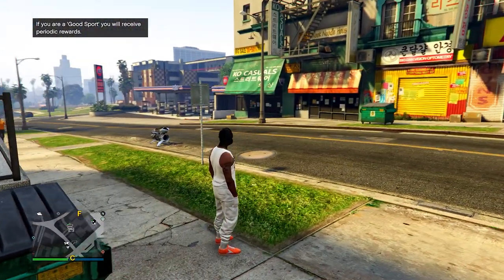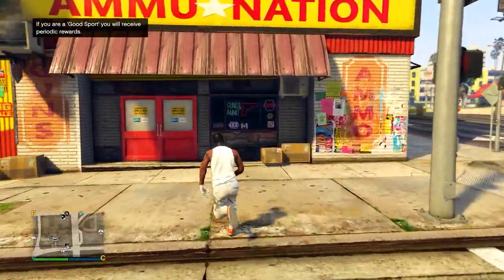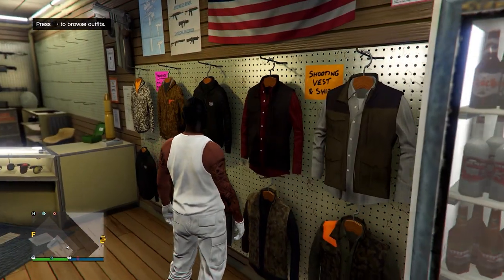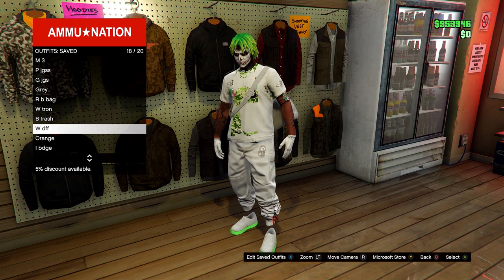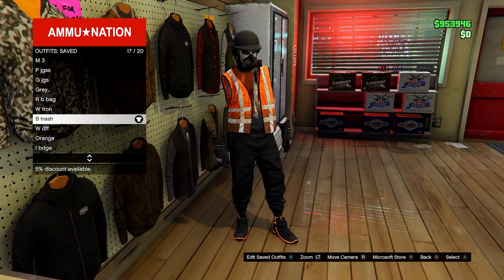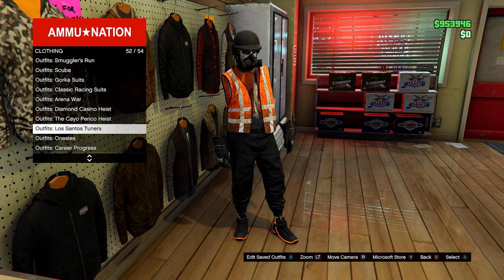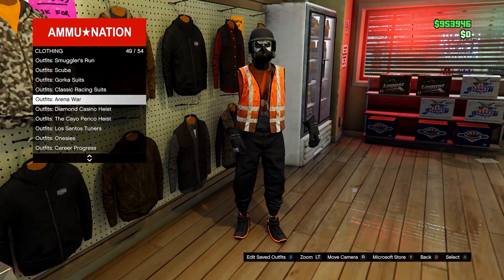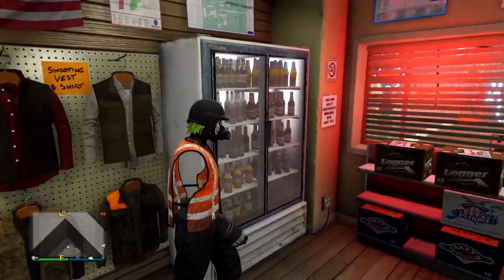Once you load in, go back into the ammunition store and this time go on the outfit section. From here, equip any outfit that has a trash vest on it — I have one saved. It also works with the dockworker vests; if you want to see how to get the trash vest, I made a video on that not too long ago and I'll put a link in the description. Any of the dockworker vests work too, and you can also use an air racing suit belt instead — any belt in the game works.